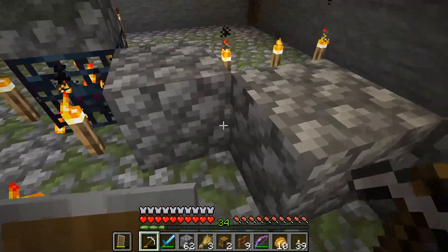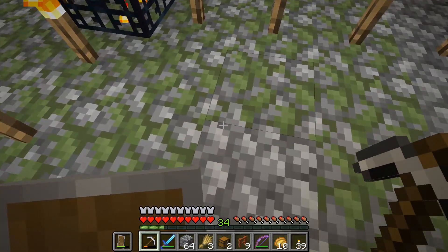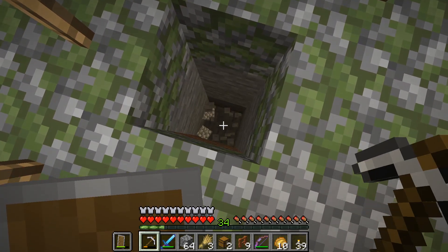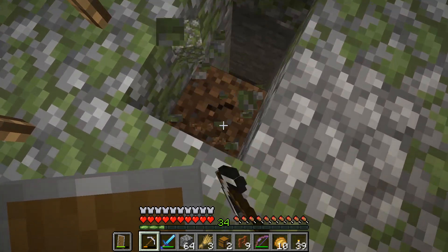You should have 4 blocks to the wall and also 4 diagonal blocks to the spawner. With all that being finished it's now time to start mining the blocks underneath the spawner, and you have to dig 4 blocks deep.